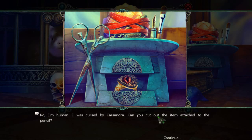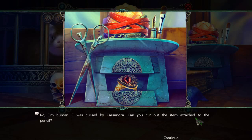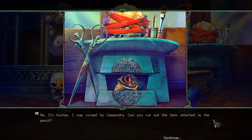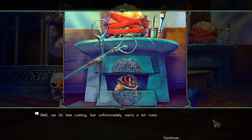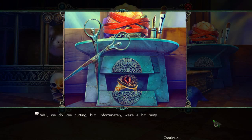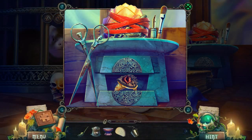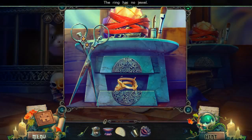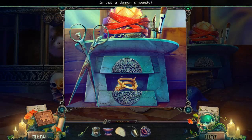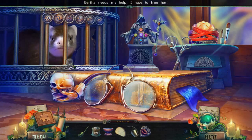I'm human. I was cursed by Cassandra. Can you cut out the item attached to the pencil? Wow. We do love cutting. But unfortunately we're a bit rusty. Okay, we're gonna have to deal with all that rust apparently. Poor thing — the scissors are all rusty. Birthend needs my help. I have to free her.